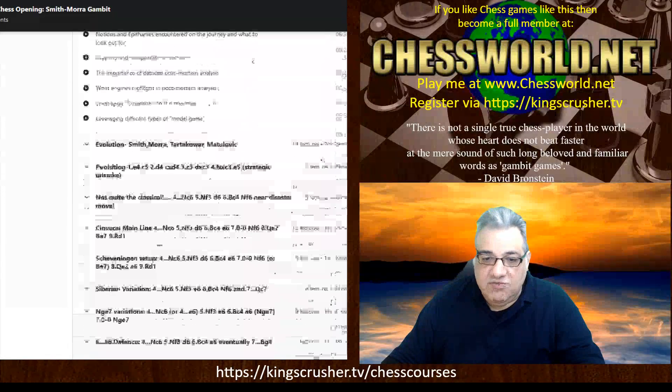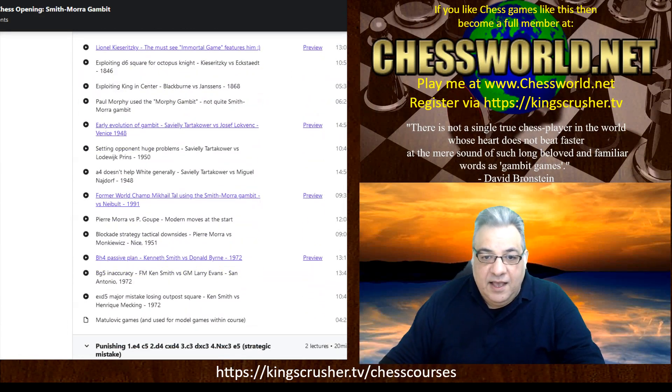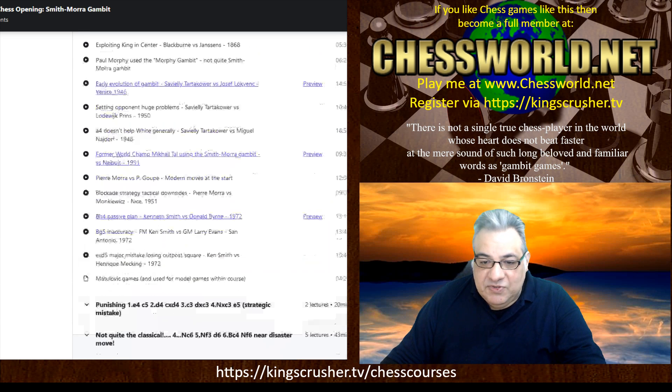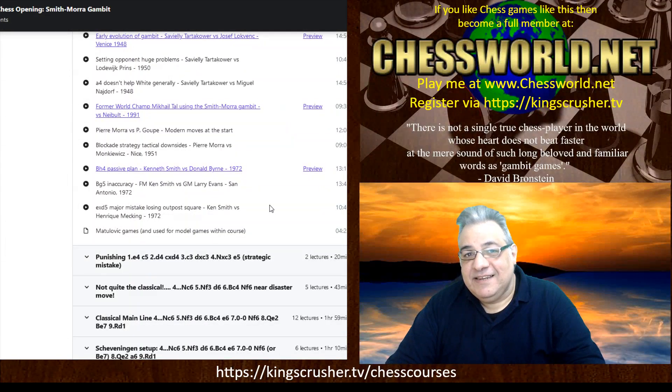The structure the course provides first looks at the evolution — I had great fun looking at these games. We see even very famous players like Kieseritzky using it; we see Tartakower, the famous witty quotation guy — Tartakowrisms, like 'all the blunders are there waiting to be made,' one of the classics. Pierre Morra was a correspondence player, so I look at Smith's grandmaster encounters. It turns out the Smith tournament — the thing is, that tournament Smith played in was one of the strongest tournaments held in the United States for many years.